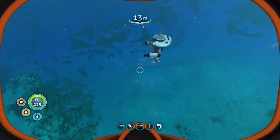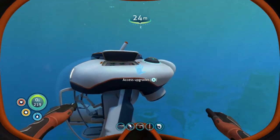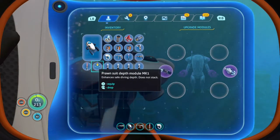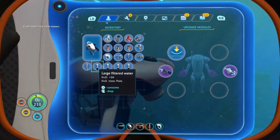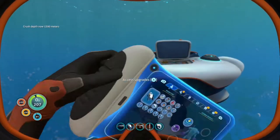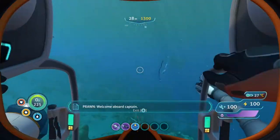Come here my baby! Right, straight away let's get some upgrades into this. We want the prawn suit grappling arm, we want the drill arm, we want the depth module as well — 1,300 metres. Oh, that's going to be so nice. Welcome aboard, captain.